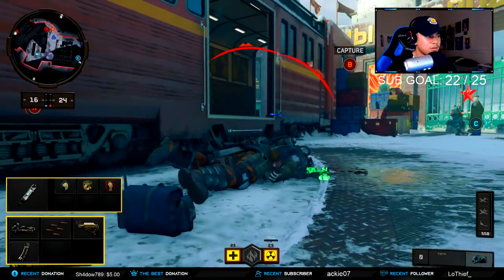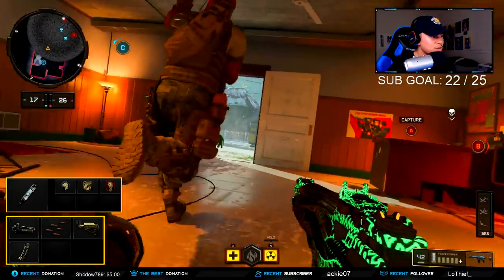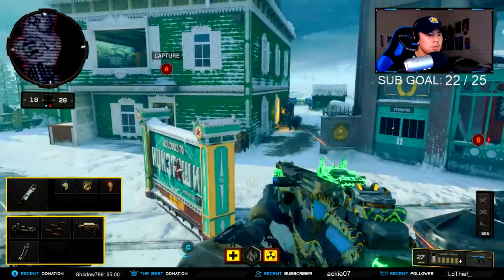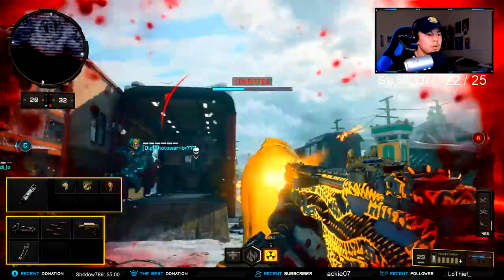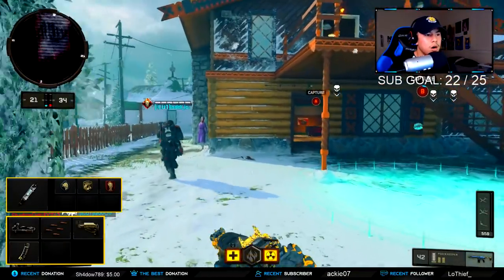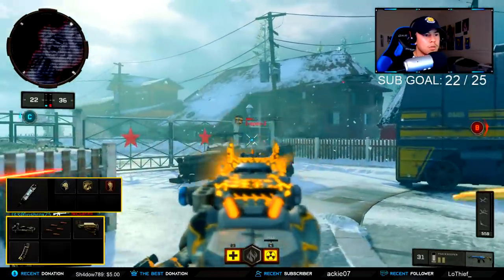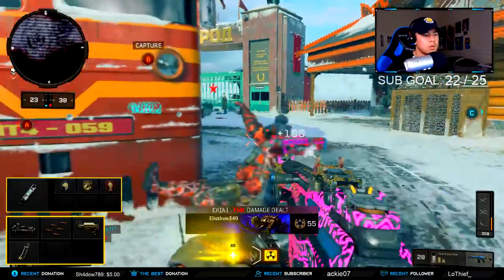First I'm rocking the ELO for my optics, then I've got Rapid Fire to increase that rate of fire. Even though the gun naturally already has a really fast fire rate — it's actually comparable to the Vapor — putting Rapid Fire on the Peacekeeper definitely decreases the time to kill, it absolutely melts. Then for my next attachment I'm using Stock to add more mobility. This gun feels like a hybrid between an AR and an SMG.